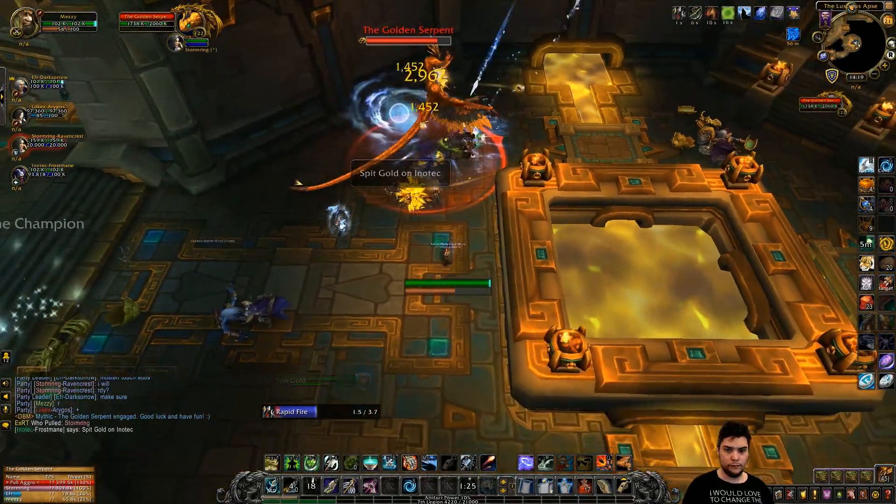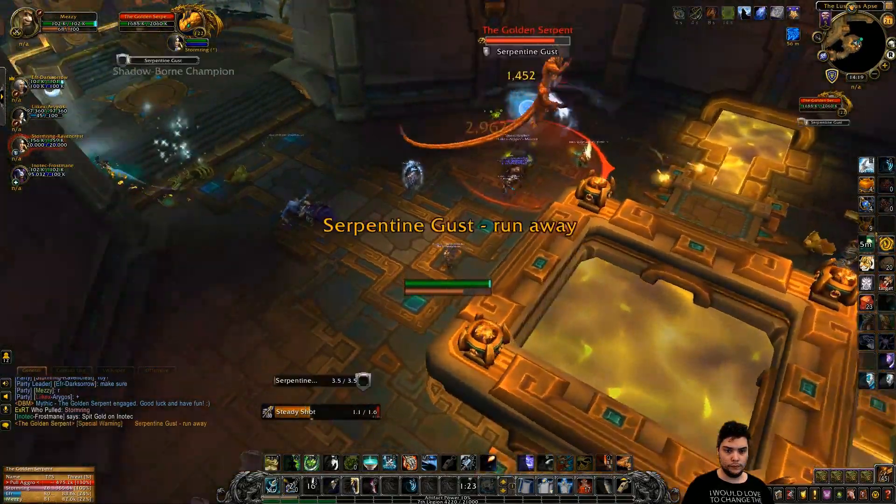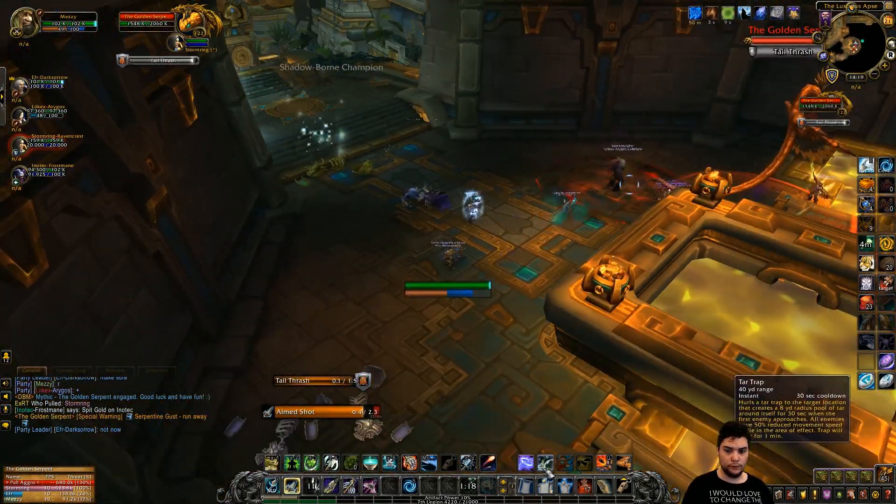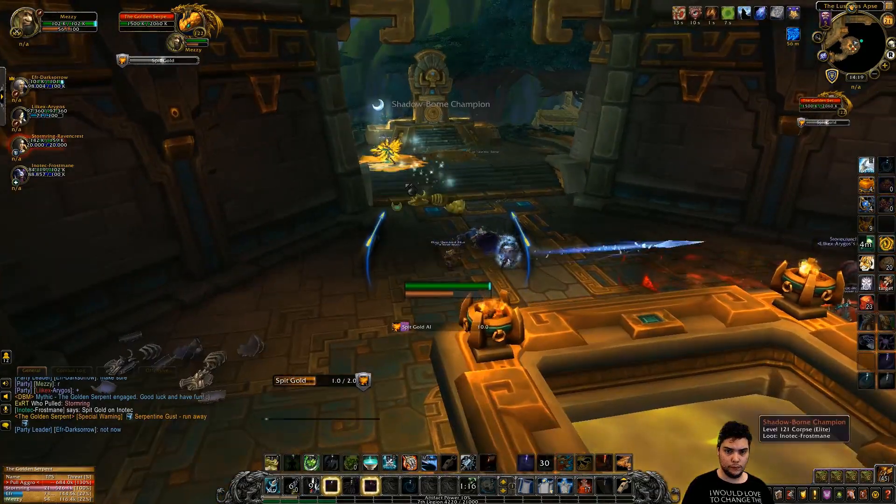The first boss you'll encounter is the Golden Serpent. There are three main mechanics you'll need to deal with. First off, when Serpentine Gust is cast, move out of the circle.